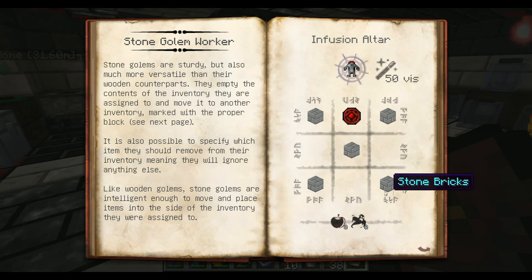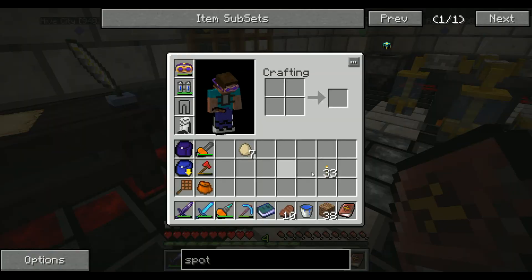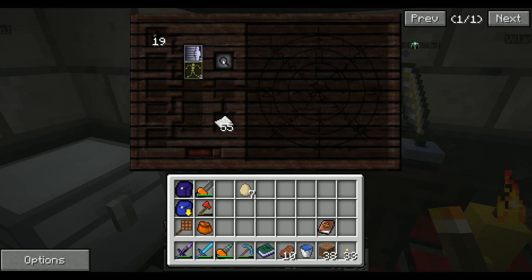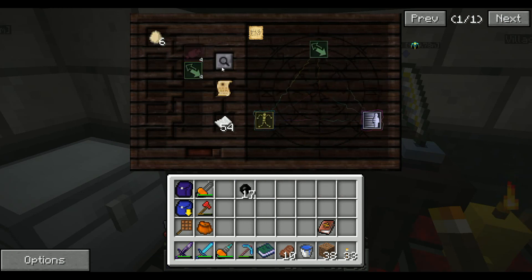So you can set up like a sorting system with these kind of golems. Stone requires bricks. There's speed, perception, and strength, which are what those upgrades are. So let's get some more rubber. Another one of these. So I'm pretty sure we're going to need Permutato too.